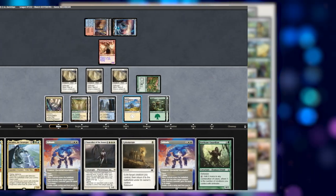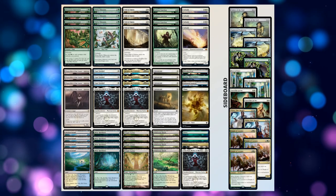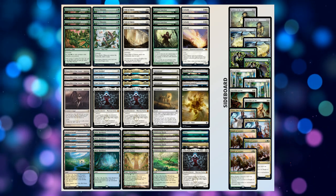While most decks that run Chancellors don't really cast them, we can easily do that because we have the insane mana dorks — Overgrown Battlement and Axe-Vine Guardian. So in today's video, we're going to be taking this list through a league of Modern and showing how insanely powerful it is against Blue-Red Murktide and hopefully other decks.